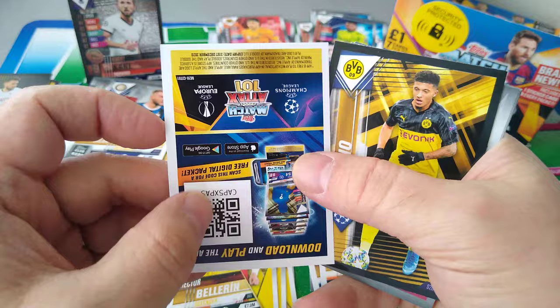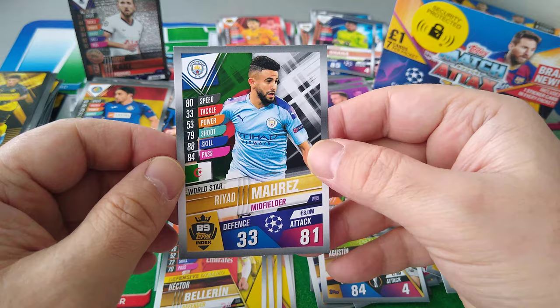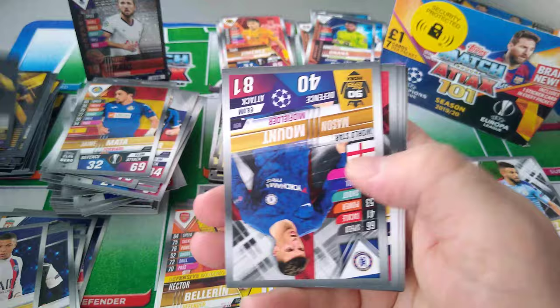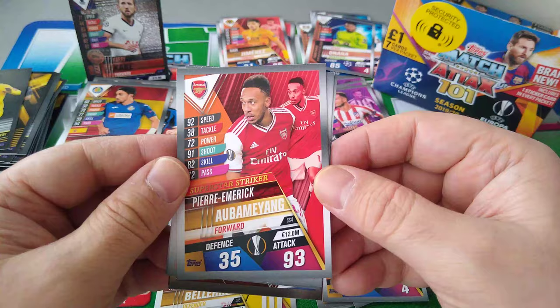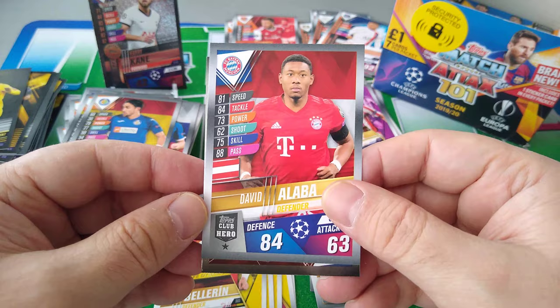Jadon Sancho, Skrinyar, Pizzi, Marcello World Star. Mata — he's in the sticker album. Hector Bellerin Defensive Dynamo — that's a double as you can see. And Mahrez World Star. Fatih, Mason Mount World Star. Paulson, Aubameyang. The World Star is the base cards and these are the Club Heroes — there's 54 of these, 102 of these. Mbappe young player — double. David Alaba, and a shiny of Sergio Ramos. Good stuff.